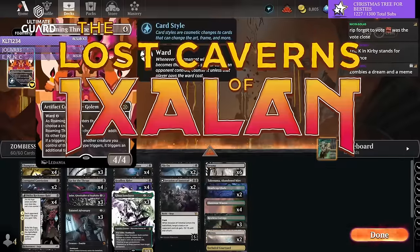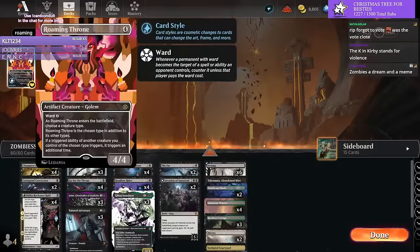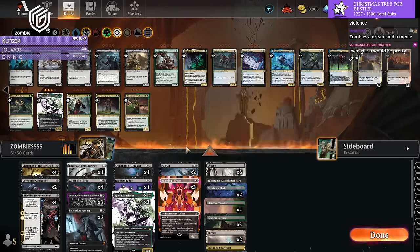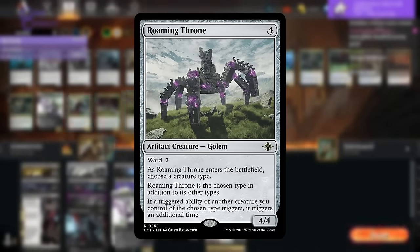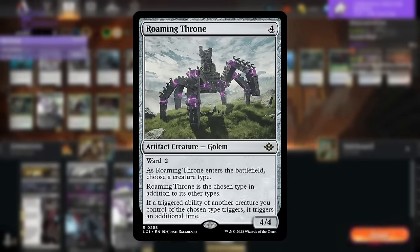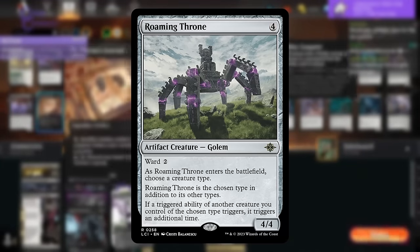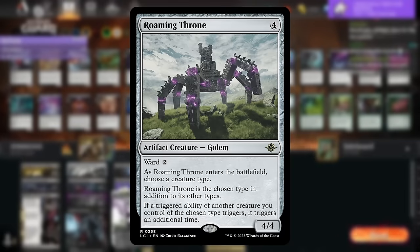Welcome to a new Lost Caverns of Ixalan standard video! Today I felt inspired to buff up one of my favorite decks of all time: Zombies. While Lost Caverns of Ixalan didn't provide any Zombies to add, it did add the perfect typal deck card — Roaming Throne. Roaming Throne is a 4-mana 4/4 creature with Ward 2 that enters the battlefield as whatever creature type you choose, and any triggered abilities of your Zombies will double thanks to the Roaming Throne.